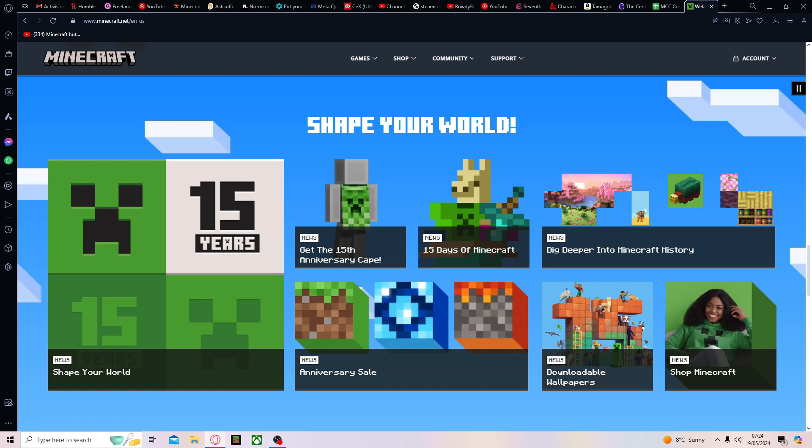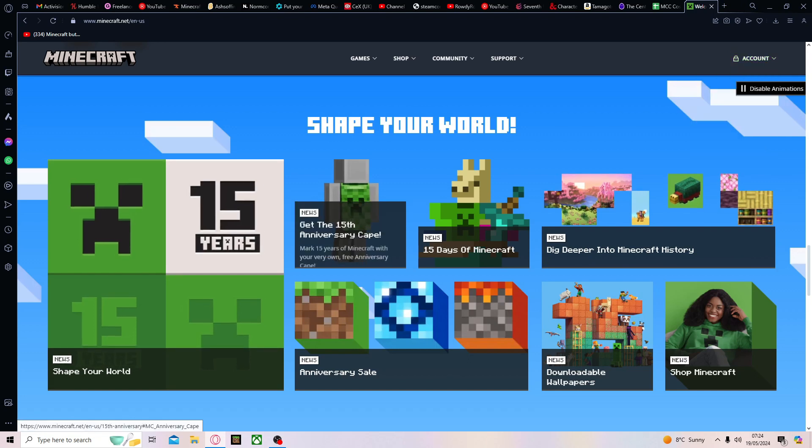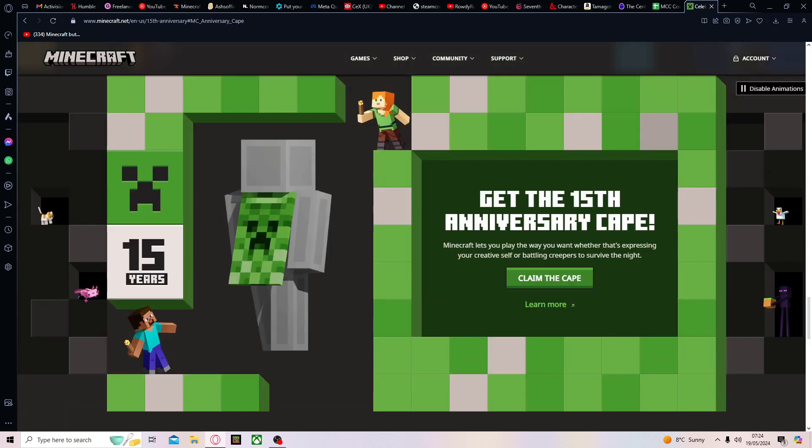You don't have to pay or anything, but you do have to sign in. You need to sign in to this website on your Minecraft account to be able to redeem it, because if it's not signed in then it won't link to your Minecraft account. So you press it and it says 'Get the 15th anniversary cape — Minecraft lets you play the way you want,' blah blah blah, and then you press 'Claim the cape' right here.